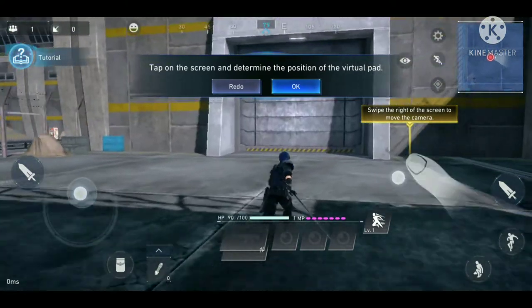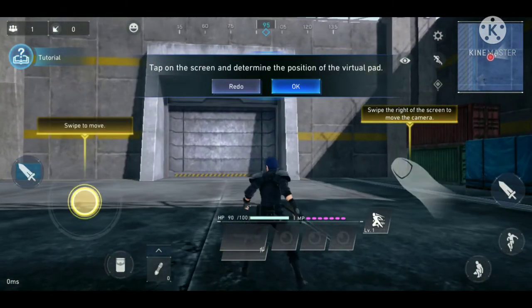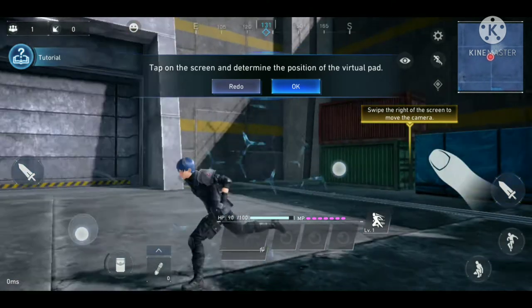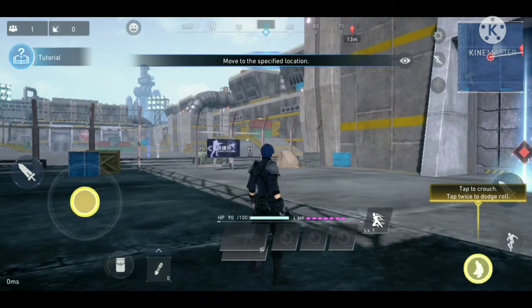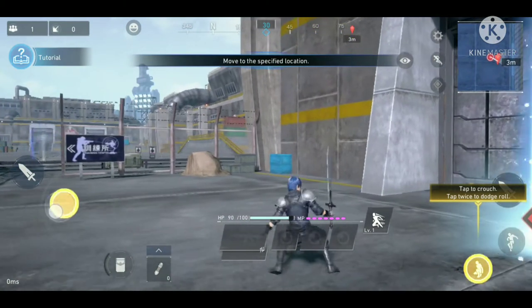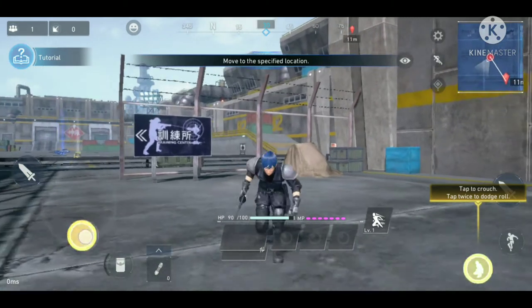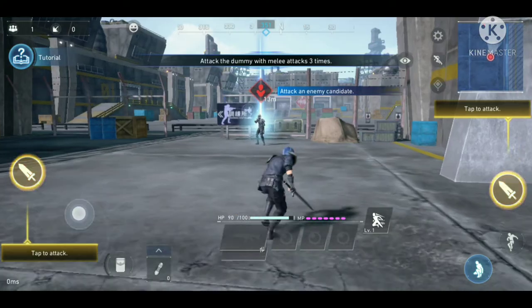We're getting into the tutorial now — it's just teaching us how to move. I'm not very familiar with first-person shooting on mobile, this is actually the first one I've tried, so bear with me if I'm not doing great. You can use the joystick to move the player, the right-hand side controls the camera, and you can crouch and dodge roll if you tap the crouch button twice. That's quite handy.